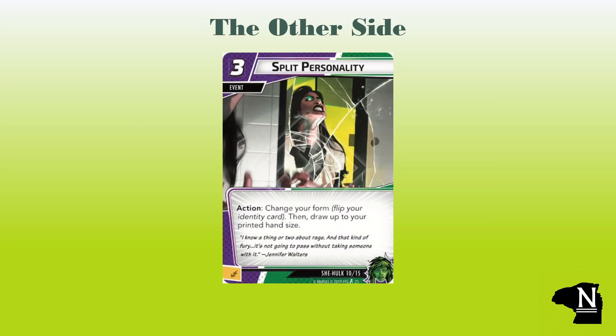One interesting facet of She-Hulk's character is that she has some ability to control her transitions. That ability is captured in the three-cost event Split Personality. It is an action: change your form, flip your identity card, and then draw up to your printed hand size. This enables some really fun and tactical decision making. The extra flip on a turn can open all kinds of options depending on what you need. Switching to her hero form is going to deal two direct damage, and ending the turn in alter ego form might just stave off some key threat. You're really going to want to have an empty hand when you play this.